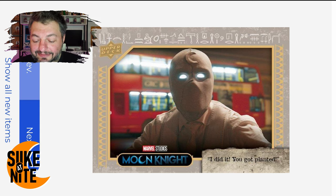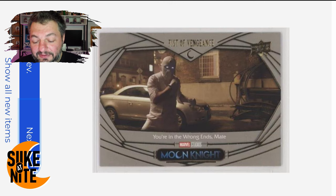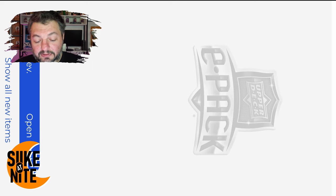Pack number three! 'I Did It, You Got Played' — card number 35 was our hardest card to find originally, now we get it in almost every pack. We got the sand version of it, so back to back — that's amazing. Fist of Vengeance card, 'You're in the Wrong Ends, Mate,' and 'Buy Me Some Time' — great Layla card — and a good Ethan card there. Perfect.